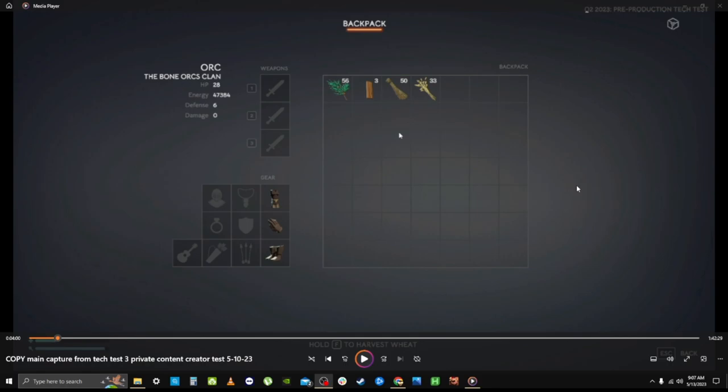Moving around with the mouse in-game is very jerky at this time. I don't really see a lot of ways to change your mouse movement options to make it more smooth or fluid, so I apologize for the jerky look around, but there was just no way to really control it. Everything just needs optimization in many different areas, but that's to be expected at this stage of testing.